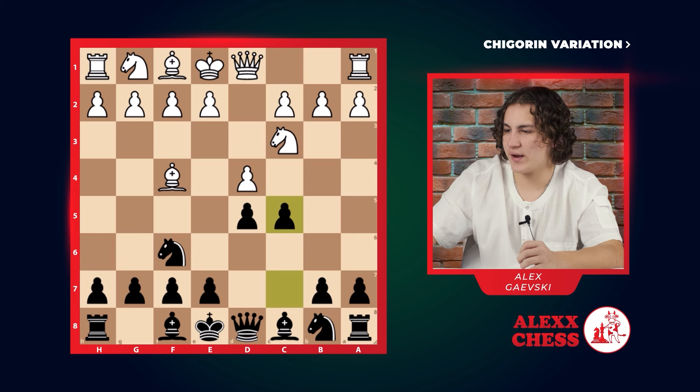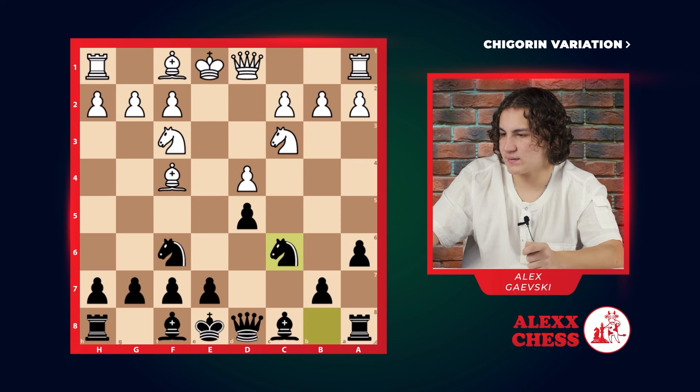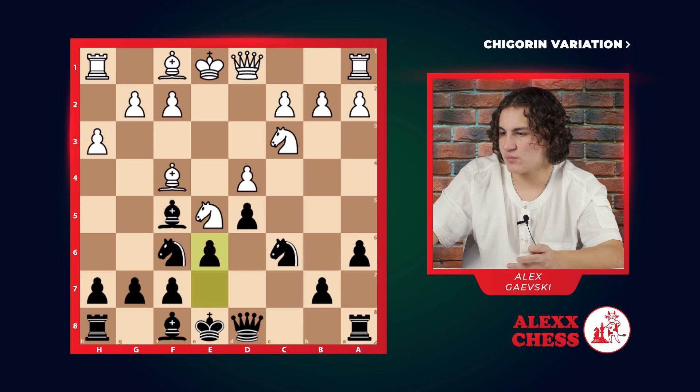There are two main ways to react to this. One of them is e3. e3 is more laid back. We can go d4 and take the pawn. If he takes with the pawn: a6, knight f3, knight c6, h3, bishop f5, knight e5, e6. This is more laid back.